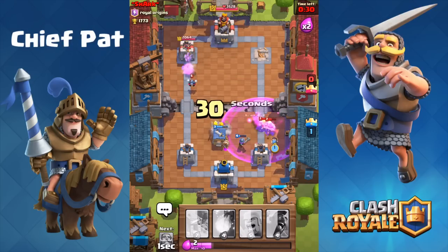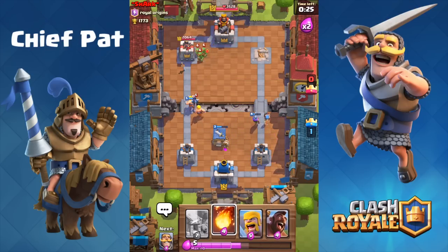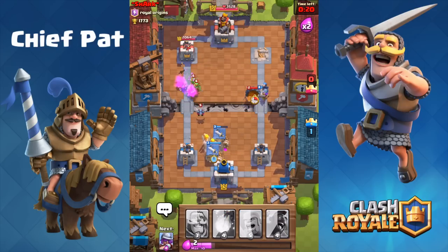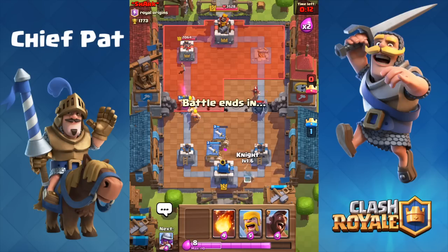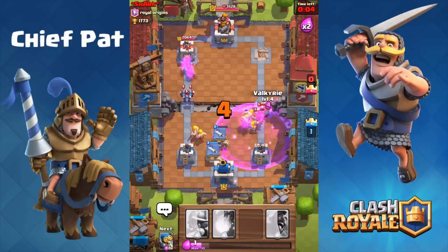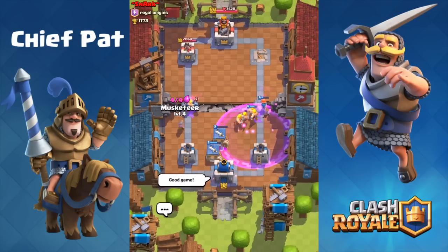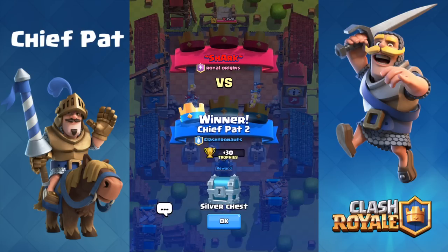He drops yet another P.E.K.K.A., which is going to be pretty insane to deal with, so our Barbarians will start smacking away and our Tower is going to help out as well. I dropped my Knight to try to distract the minions while the Tower took those out. He drops a Rage Spell with Barbarians but still won't be able to deal with both our counters in the Valkyrie and the Bomber. At this point this game is pretty much over — I can just drop another Barbarian Hut on the left-hand side. He drops another P.E.K.K.A. on the right, which we counter with our Barbarians, and eventually the Valkyrie will finish the deal for a clean victory where he didn't even touch our Towers.